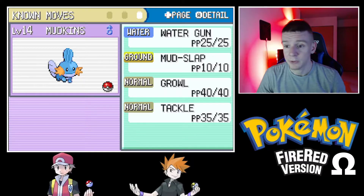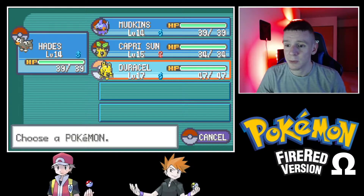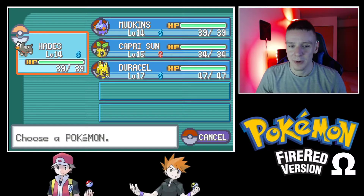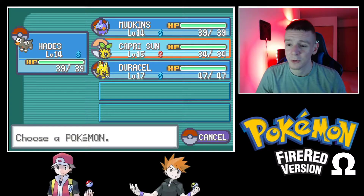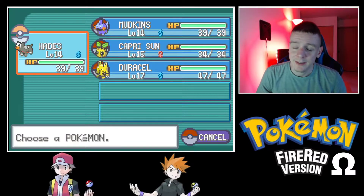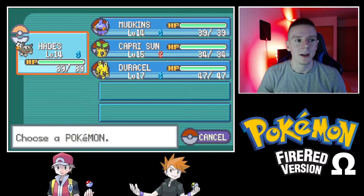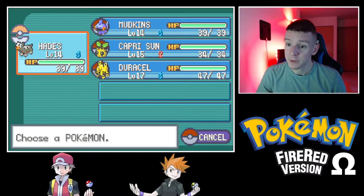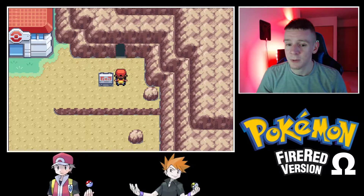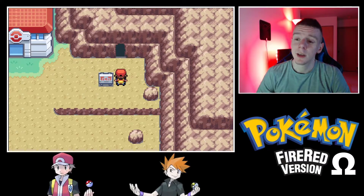Mud Shot will give us a reliable ground-type move against Lieutenant Surge, so I'm happy with this choice. Duracell remains as our starter and I'm pretty sure I want to keep Duracell through the entire run as one stable team member. Capri Sun is sticking around a little longer to help complete our Fire/Water/Grass core, although Electric can substitute for Grass, so she might not stay much longer. King Leonidas has been retired to the box for now — he can come back later, as this is a rotating team.